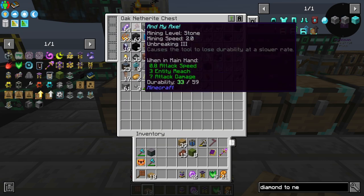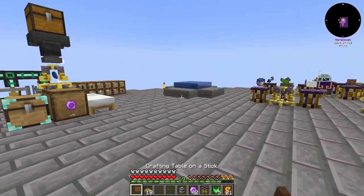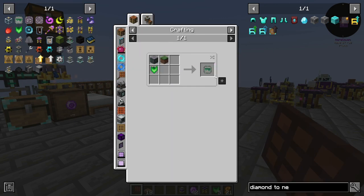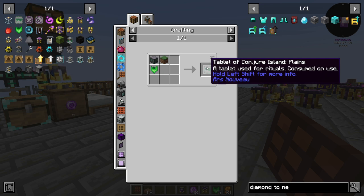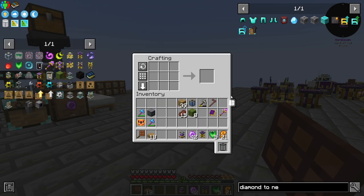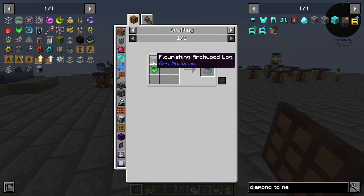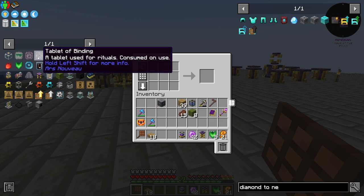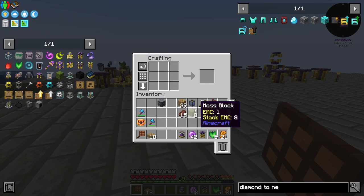I came up with an interesting idea: that is with a Tablet of Conjure Island Plains. We need a Flourishing Arcwood Log, a Grass Block, and an Earth Essence.